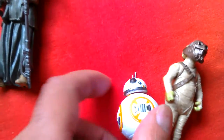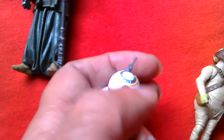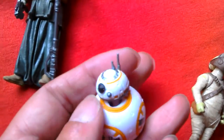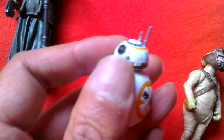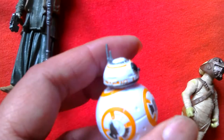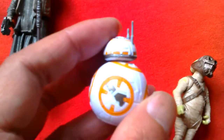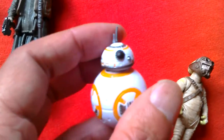Then you've got little BB-8 here. He's a pretty cool little figure. He's got a flat bottom and his head swivels and rotates around. You can see this opening there. Nice little BB-8 - first BB-8 I've ever had. He's got nice paint details on him. Quite a good little figure.